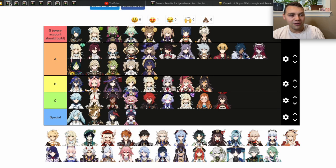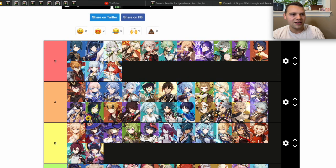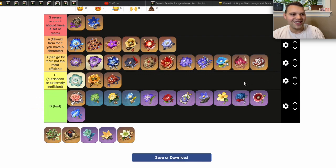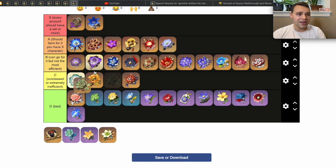The next S-tier set is the Emblem of Severed Fate domain. So many characters use this artifact set — looking at top characters like Xinqiu, Yelan, Raiden for her damage build, and Xiangling. That's already so many top-tier characters using it, so it is absolutely S tier. When it eventually gets added to the artifact strongbox you will probably never look at Shimenawa's Reminiscence again. For most characters there are generally better sets, and it's basically just Yoimiya who would want to specifically farm Shimenawa's.